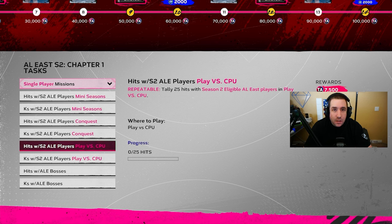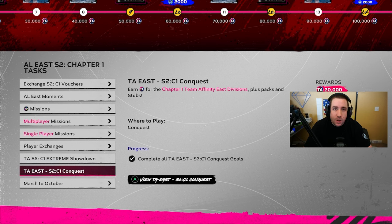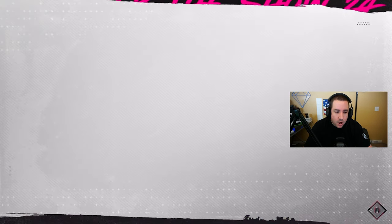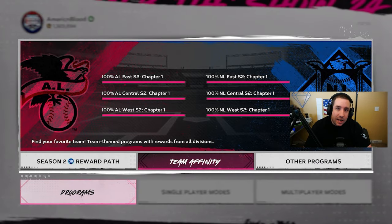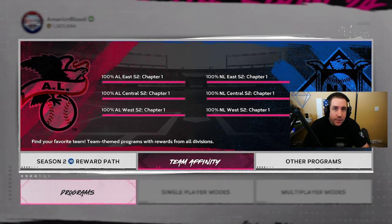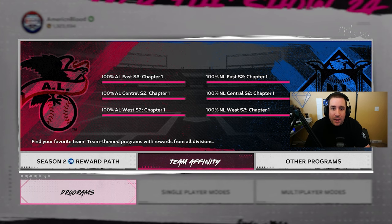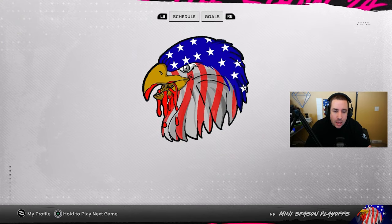Play vs CPU nine-inning games on rookie difficulty lets you get 10 strikeouts in about three to five innings, then quit out and collect that 10,000 XP. However, I prefer doing Conquest and Mini Seasons because completing the Team Affinity conquest gives an additional 20,000 XP per division — there's an East, West, and Central conquest. That way I'm grinding strikeouts, hits, and conquest progress all at once rather than just doing Play vs CPU missions.